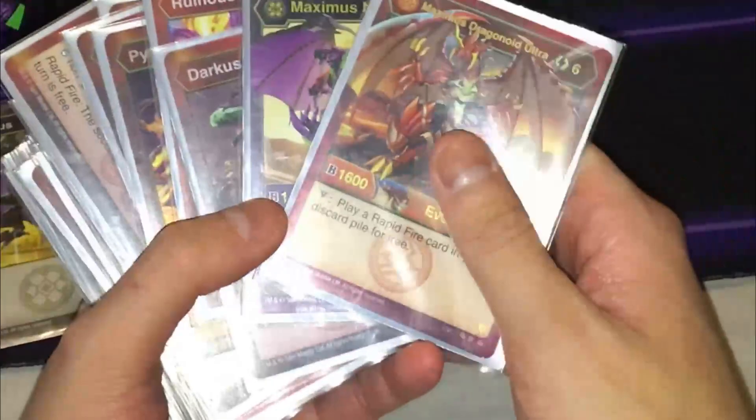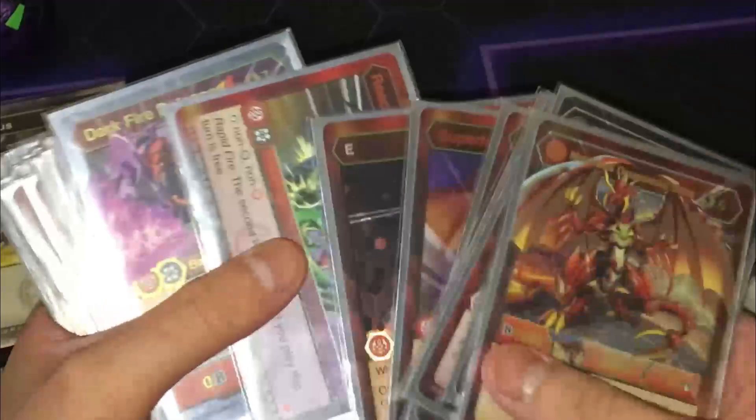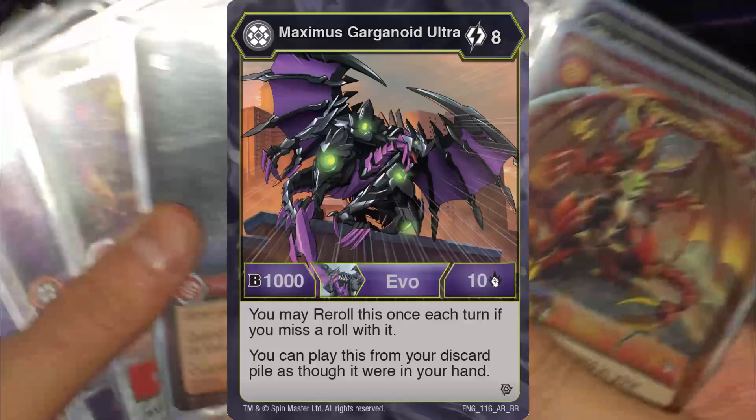So how many EVO cards do you really want in your deck that you will be able to play at least one of them, but still have room for other cards that you need? Unless you're Maximus Garganite Ultra, where you can just play it from the drop zone. Seriously, you just can't stay dead, can you?